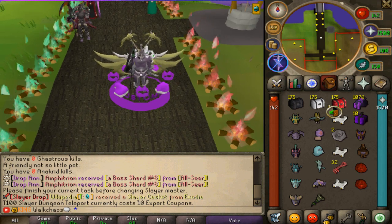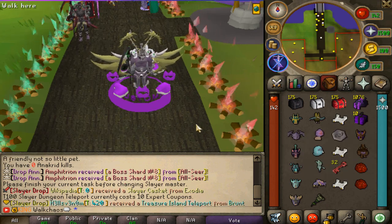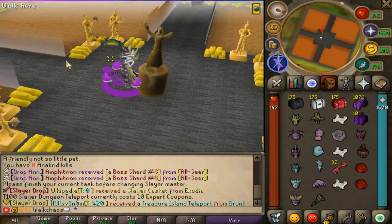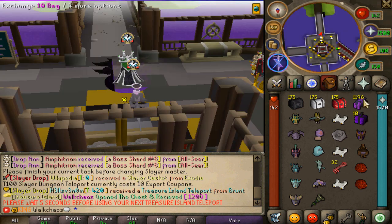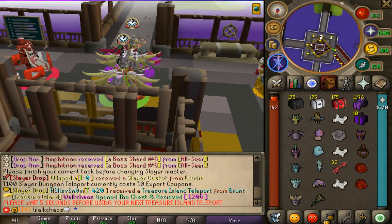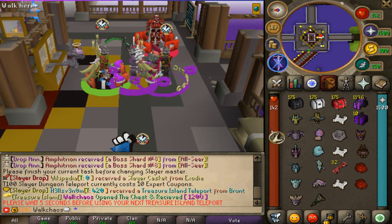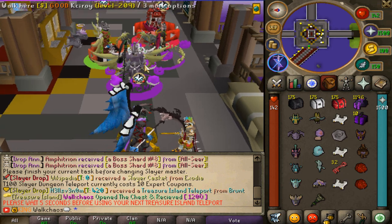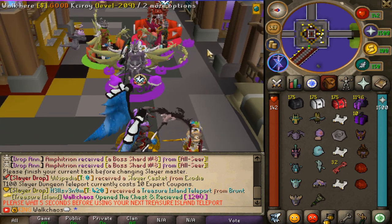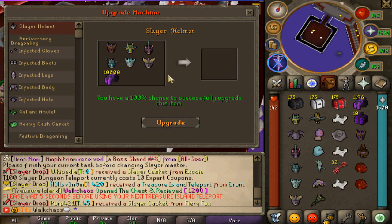When wearing a tier 100 slayer helmet, you have a 25% increased chance of getting a randomized casket while killing monsters. Treasure island teleports also drop at increased rates. Clicking one teleports you to a chest that gives massive loot — we got 120 billion from one. The ultimate goal is to combine all the different slayer helmets and 10,000 in cash to craft the ultimate slayer helm, which gives a 25% increased casket chance on literally any slayer task, not just tier 100.